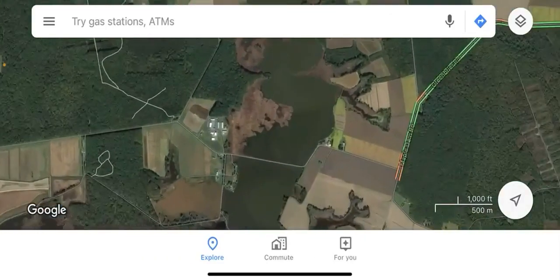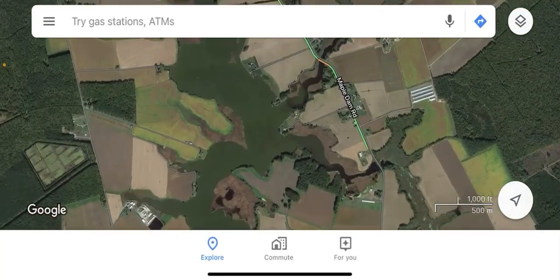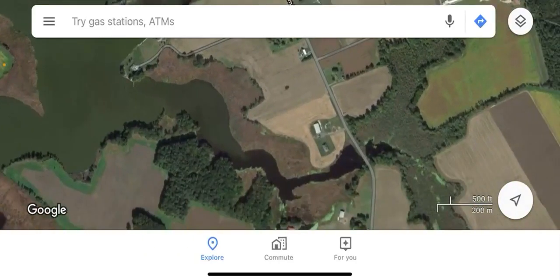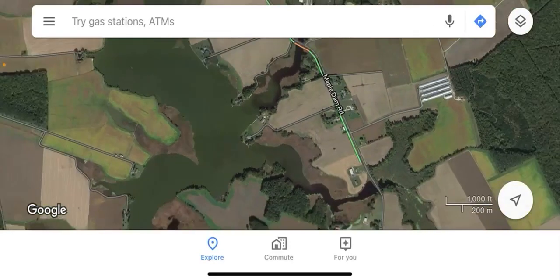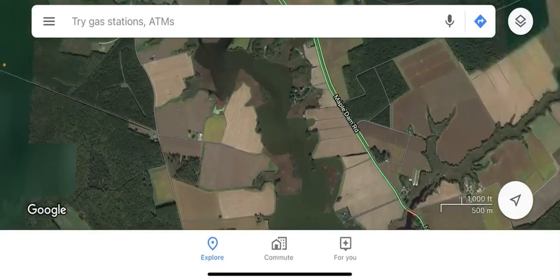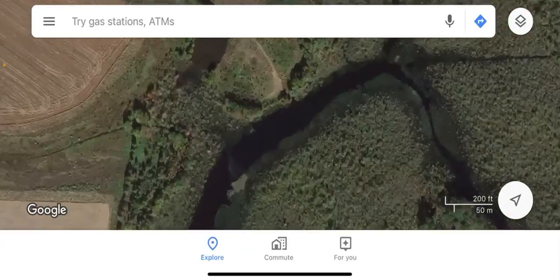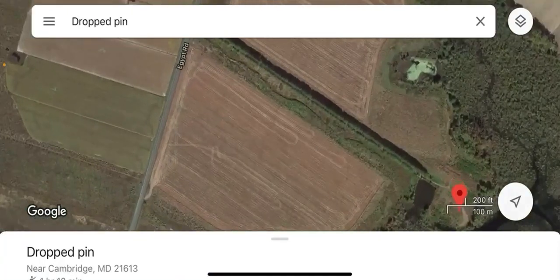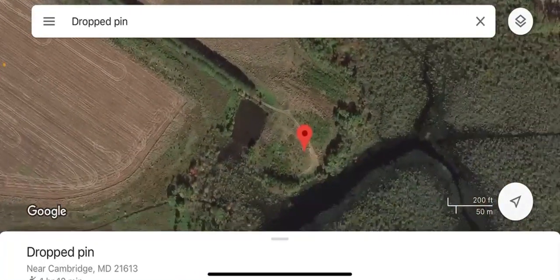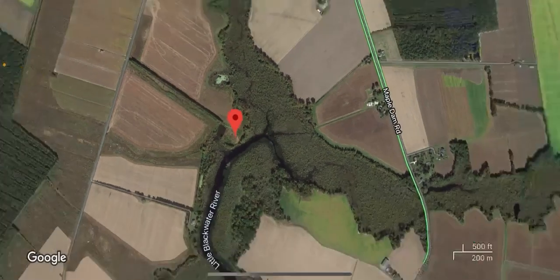We also have Maple Dam Road on the Little Blackwater. Most of that area has been posted for no parking — before you could park right at those two little coves, but that's no longer possible. You still have limited access up at Egypt Road soft launch. Google doesn't mark it well so you may need to do a little research, but you drive through a little driveway to get down there. It's a limited parking area even at the soft launch, so get there early to get a spot.